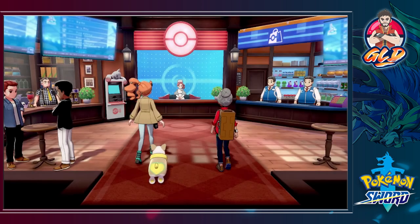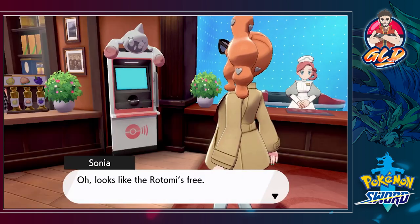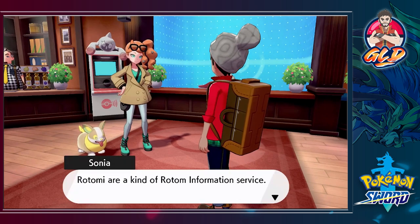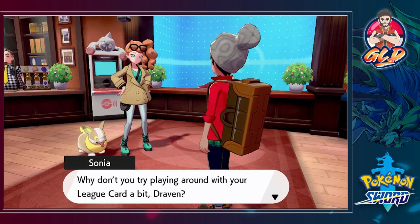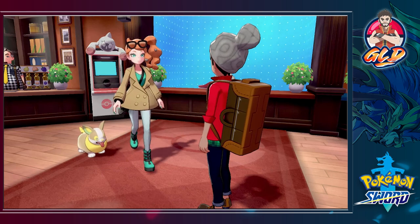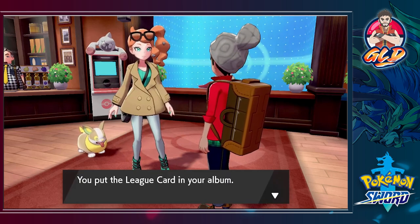Here we are in the Pokemon Center — look at this. The Rotom information service is a handy machine for trainers; you can even use one to customize your league card. 'Why don't you try playing around with your league card a bit, Draven? Here's a sample for you.' And the first one we get is Leon's card — I thought I was gonna get her phone number!